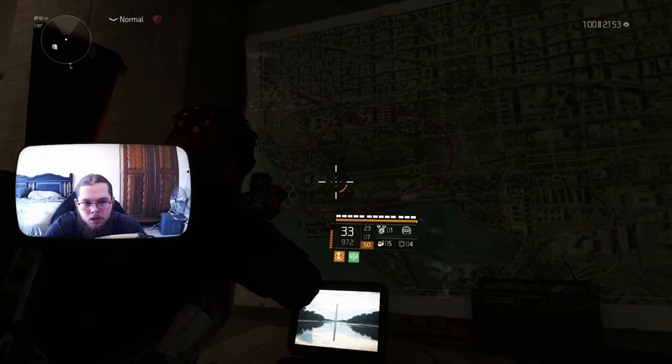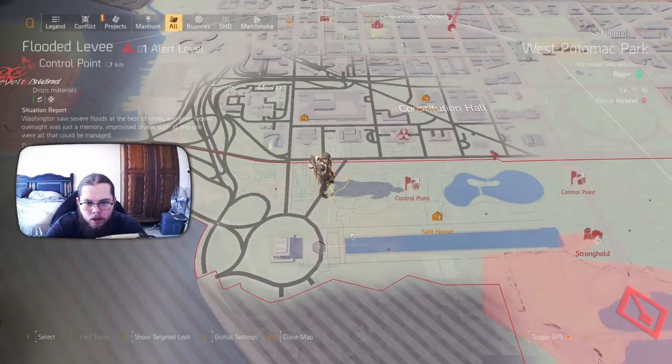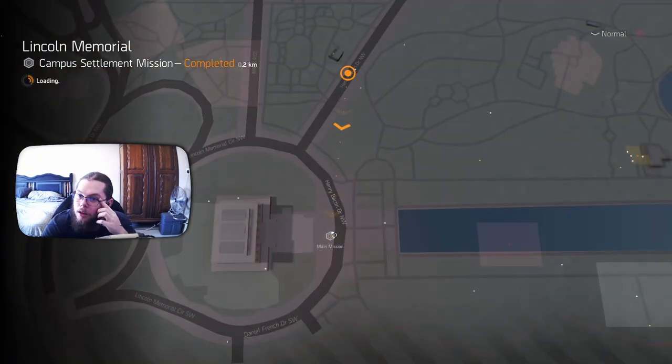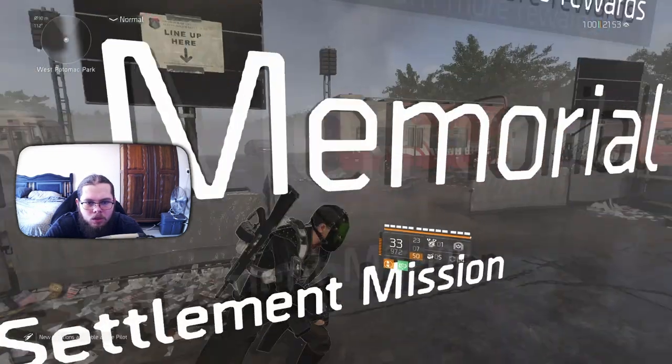The X is where you want to be, once again, at nighttime. We're just going to hit M and fast travel back. This shouldn't break anything — I just know if you use the dark zone as fast travel you might switch servers, but this should keep you on the same server.